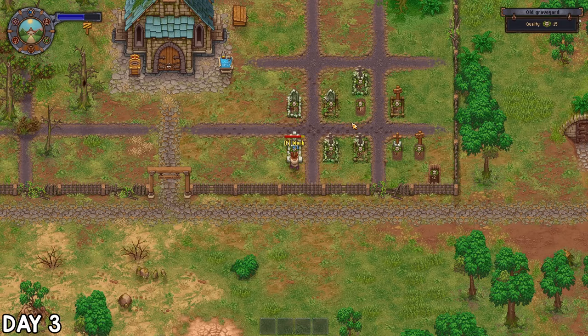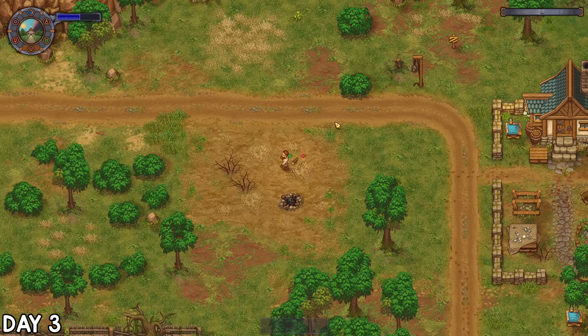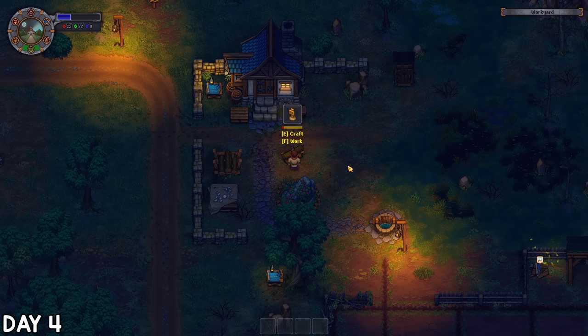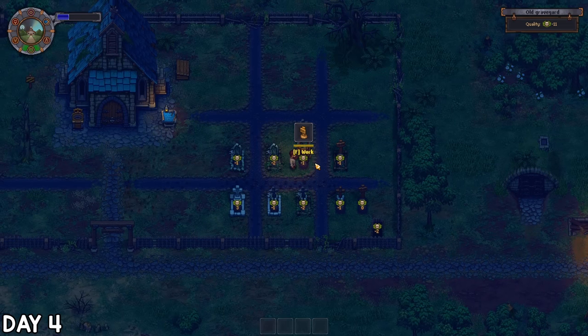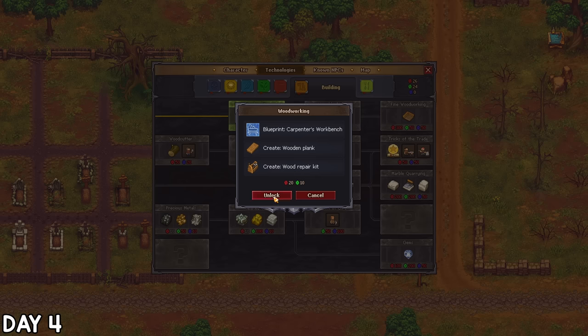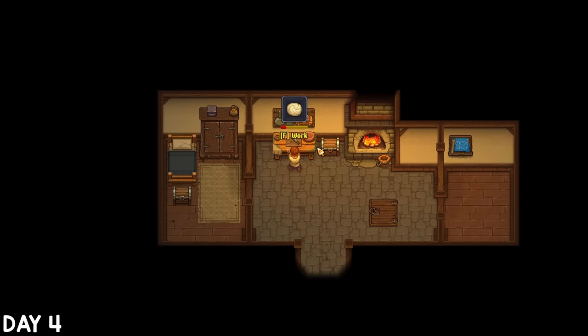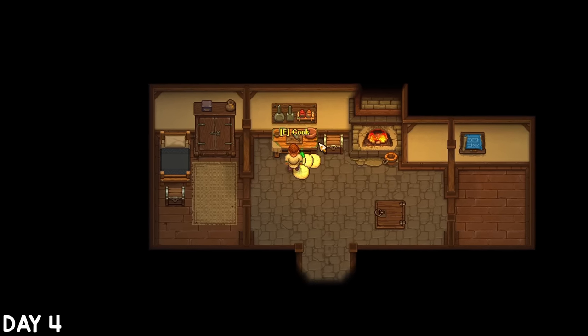Once I was fresh out of repair kits, I checked out the tech to make more wooden ones and returned to gathering materials whilst making bread now and again. As the sun was rising on day 4, I crafted my first grave markers, one of which went to that body we buried earlier to help raise the quality. I then unlocked the woodworking tech and worked on another batch of bread. At this point I hadn't figured out that you could craft more than one lot at once — I'll get there eventually.